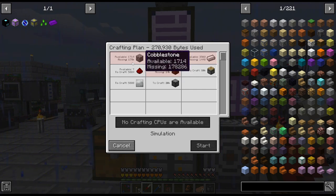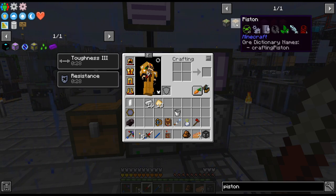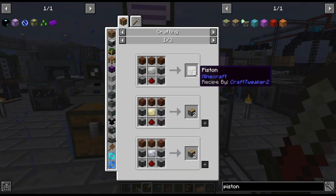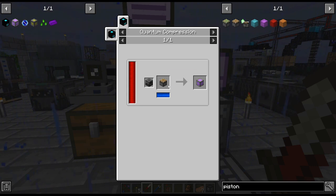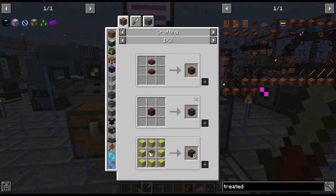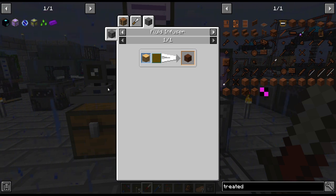All right, so this is going to be a little more annoying than I was thinking it was going to be. There isn't an easier way to get them — they all give two. I'm going to have to think about how I'm going to get 10,000 pistons. It's the treated wood that's really the annoying bit. I guess we'll have to set up a fluid infuser. We need 14,000 — man, that is something I've got to figure out.